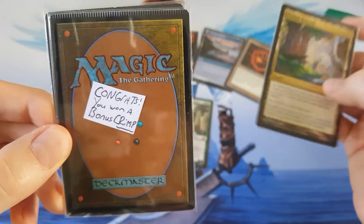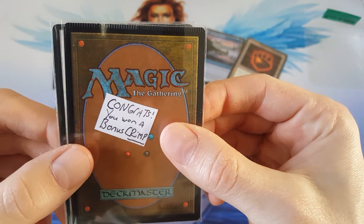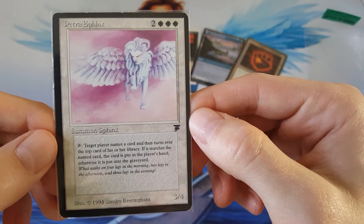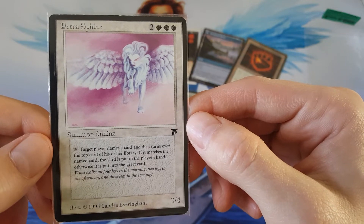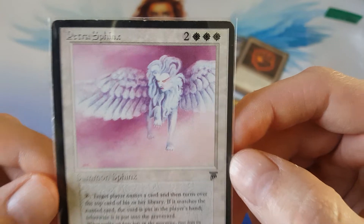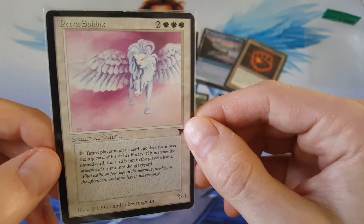And then we have a bonus crimp. You can see it's crimped on the top. I'm going to slow roll this last card — usually it tends to be the bigger, cool card. Petra Sphinx! From Legends! Target player names a card and then turns over the top card of their library; if it matches, put the card in their hand, otherwise put it in the graveyard. Three, four for five mana. Cool art — it's kind of goofy, but I like it. Just the old art style is so nonsensical sometimes, and just slightly odd. I love it.